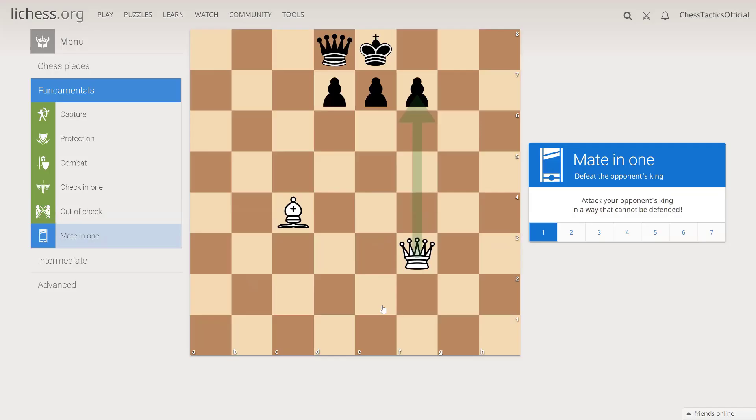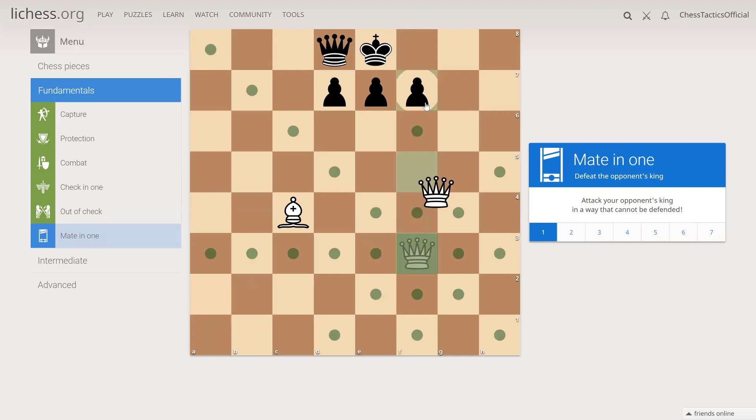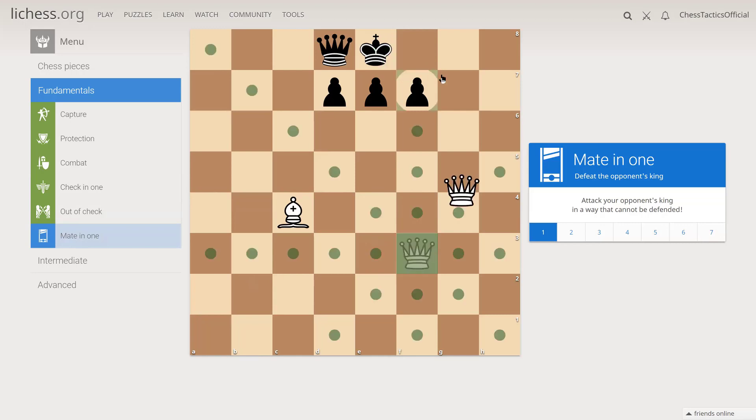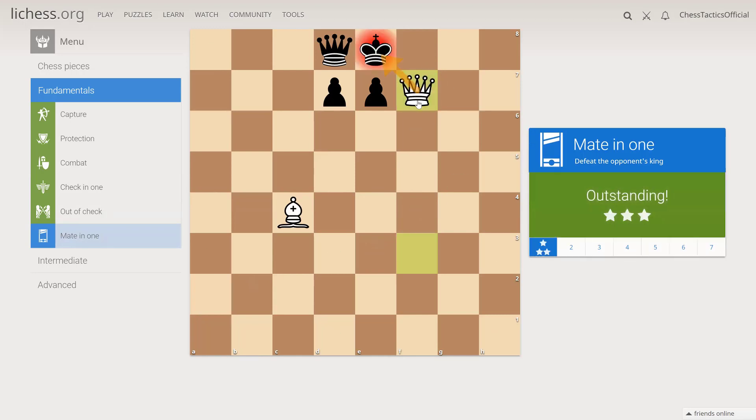Let's have a look at mate in one. I also have a series of videos where I do maybe 50 or 60 mates in one. This is a mate in one: queen f7, because the king will be under check and has no place to go. They cannot move to f8 because they will be checked by the queen as well. That's a mate.